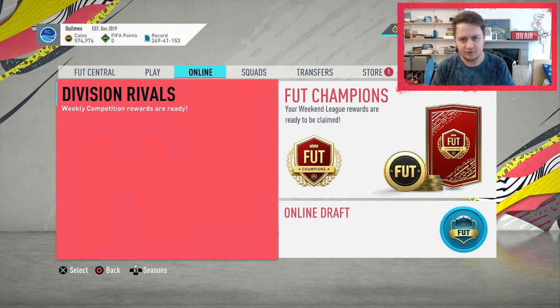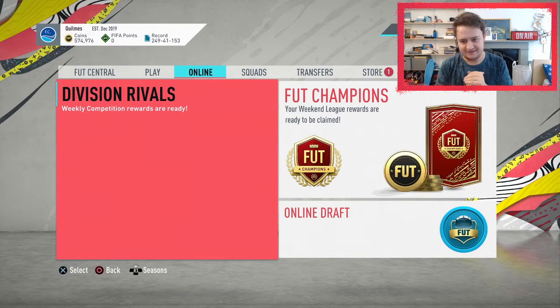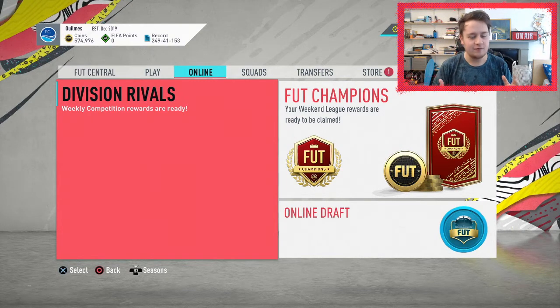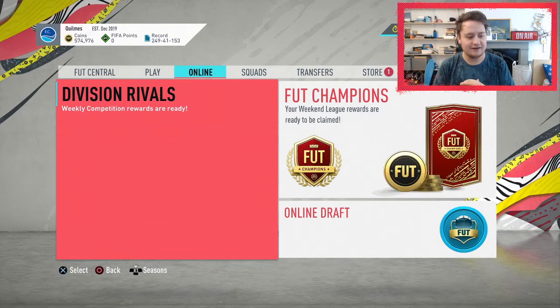Hello everyone and welcome back to another video. Today we have got some FUT Champions rewards. We have a Gold 2 from one of my friend's accounts, and I'm pleased to announce I got Gold 1 this week. I got 21 wins and 9 losses which put me into Gold 1. I didn't bottle it for the first time ever — I got 19 wins four weeks on the way, but this week I got 21 so I'm absolutely buzzing. We'll be doing those in the second half of the video, so I'm excited for those 100k packs.